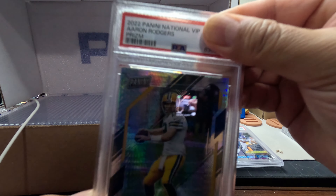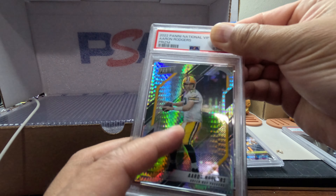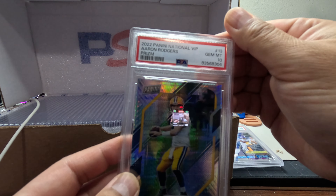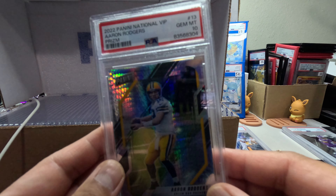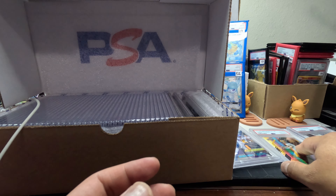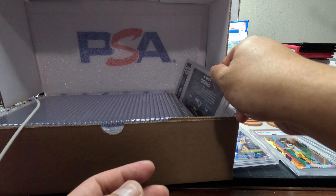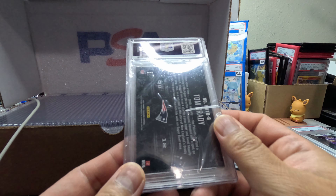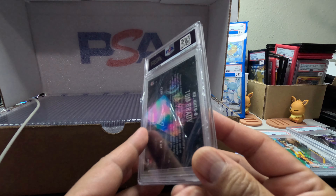Yep, Nationals VIP Prism — not sure what this is supposed to be but they just put Prism. We got a Gem Mint 10. Awesome, great card for my collection. I'm gonna put that right in the middle.